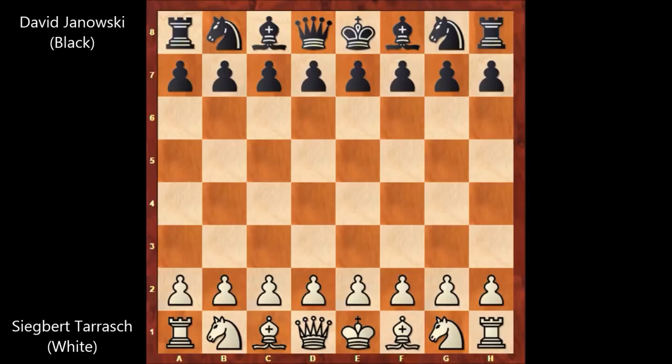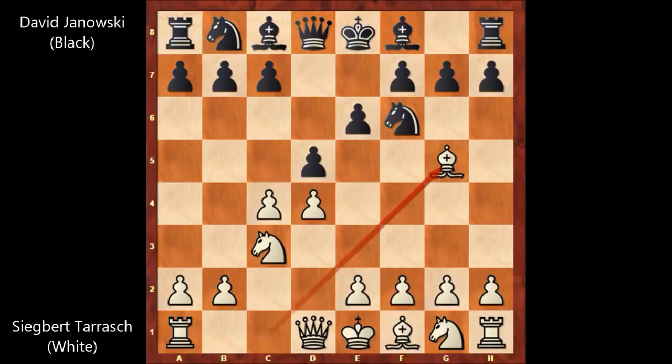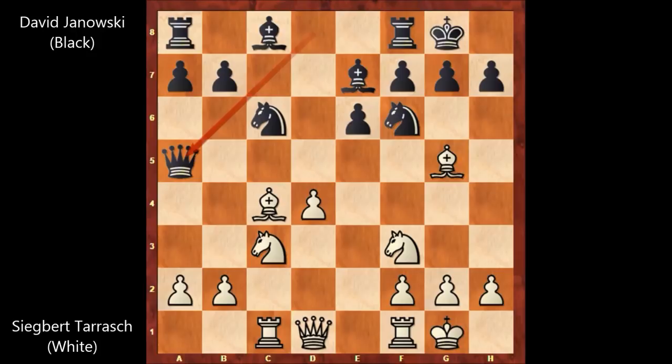Siegbert Tarrasch starts the game with D4, D5, C4, E6 — the Queen's Gambit Declined — Knight to C3, Knight to F6, Bishop to G5, Bishop to E7, unpinning the knight, Knight to F3, and black castled, Rook to C1. Then D takes on C4, E3, C5 by David Janowski, and Tarrasch captured the pawn on C4, getting back the material. C takes on D4, E takes on D4, Knight to C6, and Tarrasch castled. Queen to A5, Bishop to F4 by Siegbert Tarrasch.